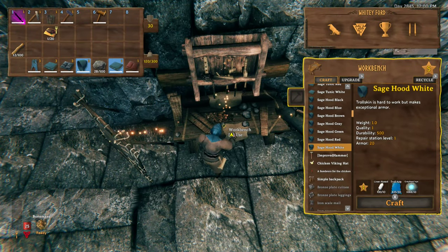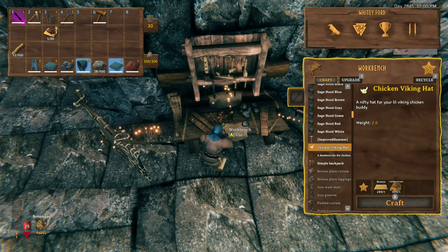All of that is great, but there's one more thing I have to show you. If you head over to your workbench, you should see two new craftable items there. First is the chicken viking hat, which takes one piece of bronze and one leather scrap.